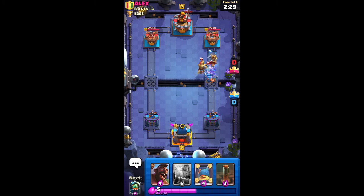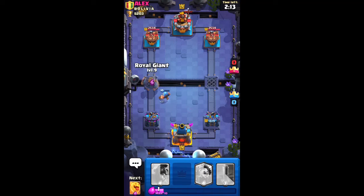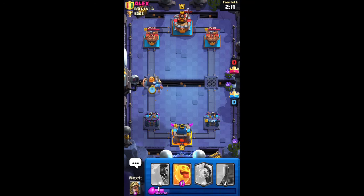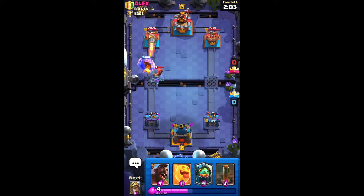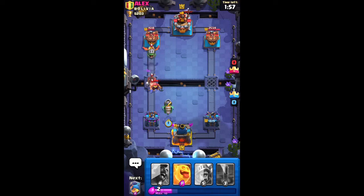He has another Prince. I think all the decks have Mirror in them. I'm gonna pull it over here. I want to keep the Fisherman alive because it can pull stuff if I need it. I feel like the Fisherman will pull the Fisherman so it doesn't go into the Giant. He's gonna do Hog Rider — yeah, there it is.